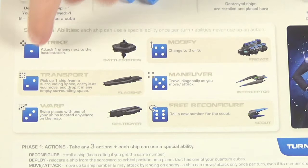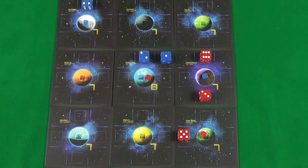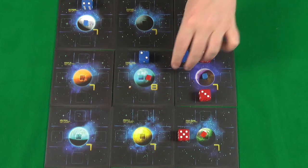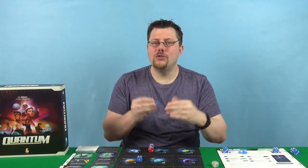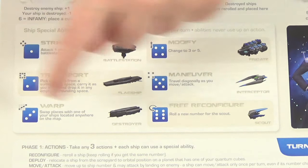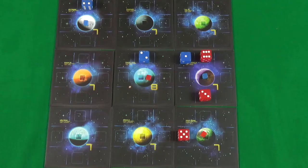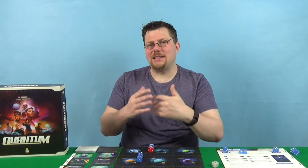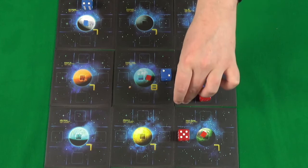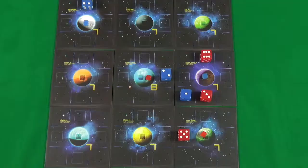The last thing to cover is the ship abilities. A die with a value of one is a battle station and its ability is strike, which allows it to attack an adjacent ship — the die moves into that space. Because this is a ship ability, you can use this attack to move one and attack, but you could also use your standard movement action for that ship to attack as well. A two on the die means it's a flagship with the transport ability: as part of its normal movement, it can pick up another one of your dice from any surrounding space, including diagonals. At any point during its movement it can choose to drop that die off in a surrounding space. A three is a destroyer with the ability to warp, which lets you swap places with any of your other ships on the map.